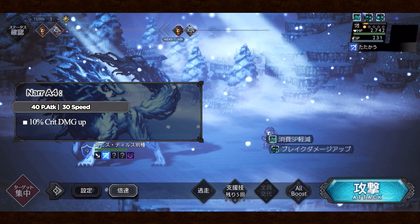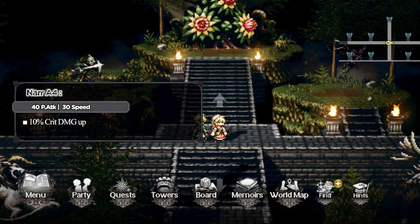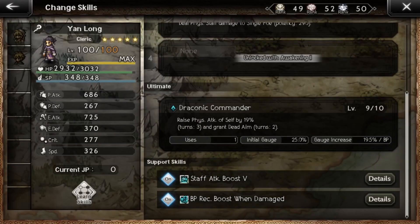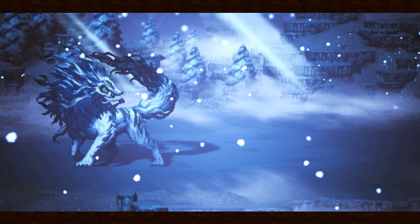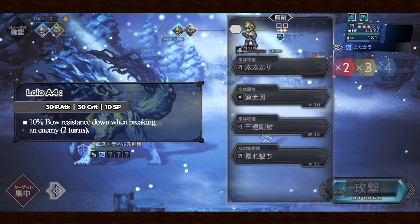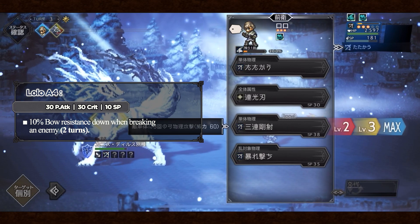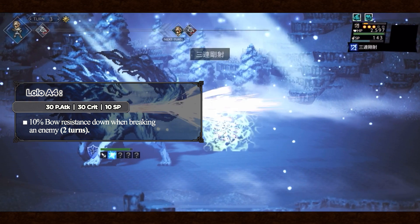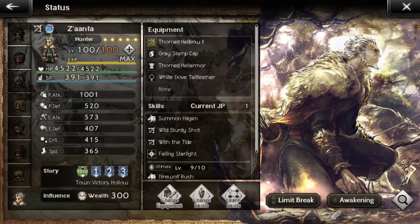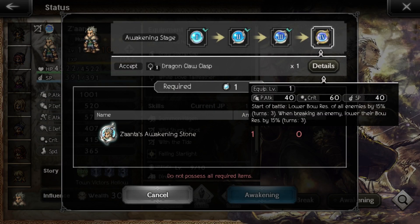I'll continue with Nars, which is almost the same as Rita's A4 — which I talked about in a previous video and can be found in the bad A4 accessory section. So let's hurry to Lodos, which is impressive because the last A4s of Hunters we will get are not good at all. It grants 30% physical attack and crit, and when breaking, it inflicts 10% brawl resistance down, which can be paired with Xanta's A4 to have a huge boost in bow damage.